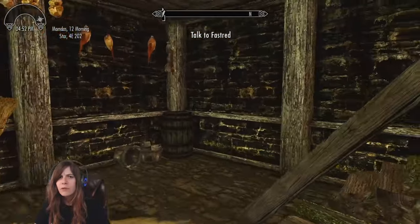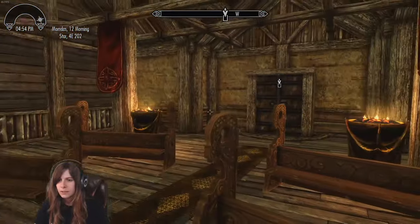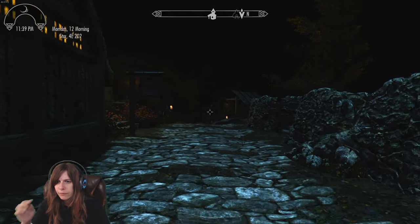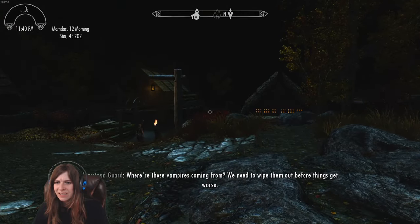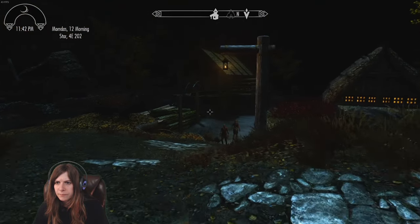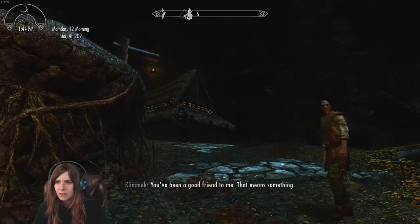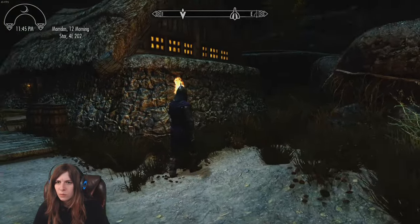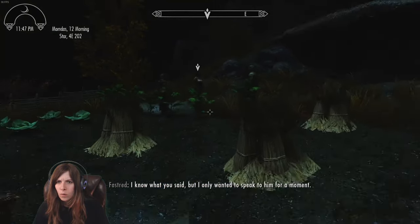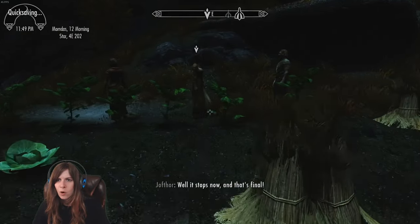We need to head to Iverstead — I think we've been there before — and speak to Fastirede. I totally forgot to save, and usually when I get to places at night there's vampires. We need to wipe them out before things get worse. Are there vampires here? At least it's only the guards. Okay, I think we're safe — saving now. I don't think there's vampires here today.